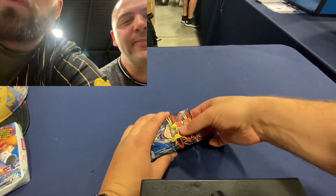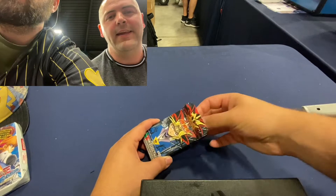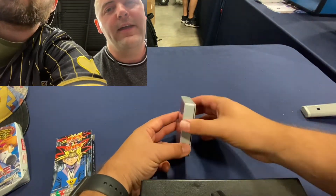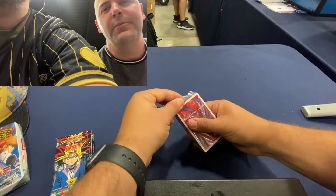So exactly how do these work? There are four hollows at the top. It's a factory seal from 1998, extremely rare. Those are the hollows at the top? Yeah. Okay. If you remember at YCS a few years ago, I opened a couple of these with Jobber and we pulled the Blue Eyes. That was pretty sick.